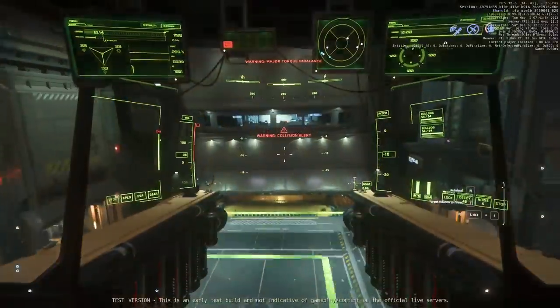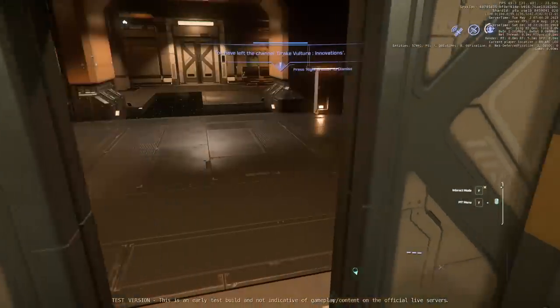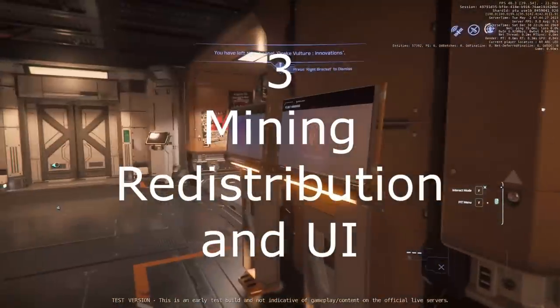For example, Hurston and its moons have iron in great abundance, and the other planets do not. So expect a lot of interplanetary travel to be needed, connecting the lowest price with the highest one.